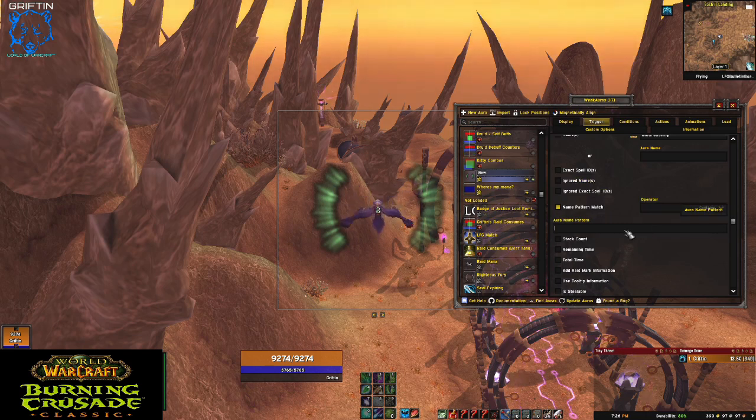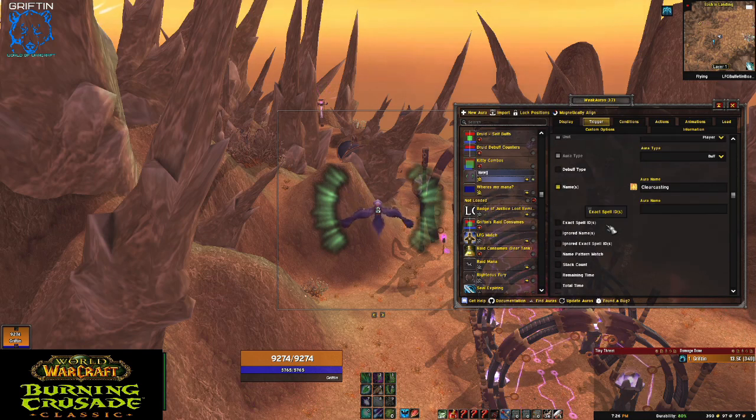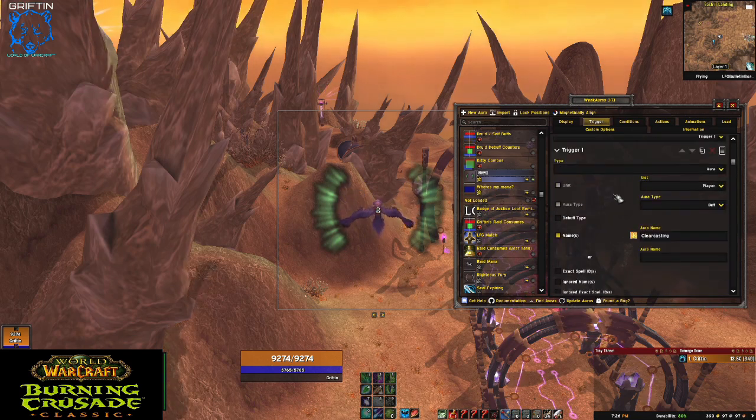You can do something like 'contains' — like 'of the wild' — so that Gift of the Wild and Mark of the Wild would both be treated here. You could also just add both of them right here and it would work just the same. It's a lot of flexibility. You can also have multiple triggers if you want, for more complex stuff.